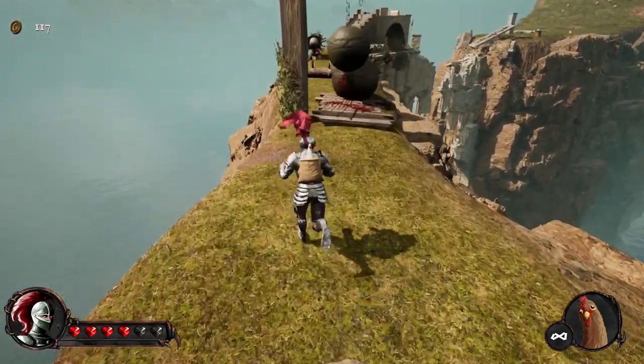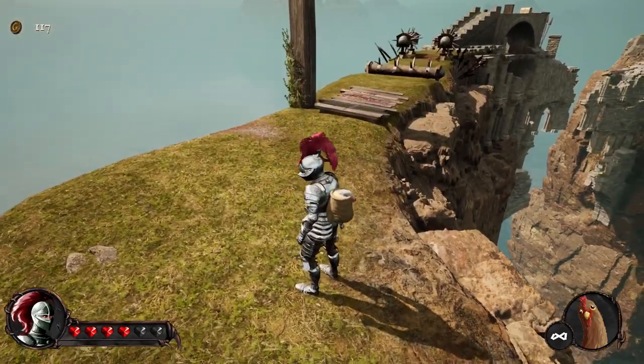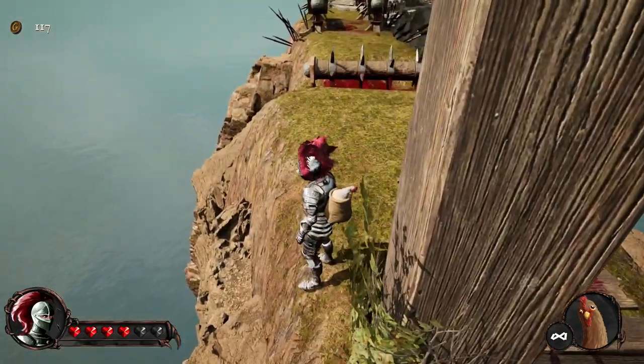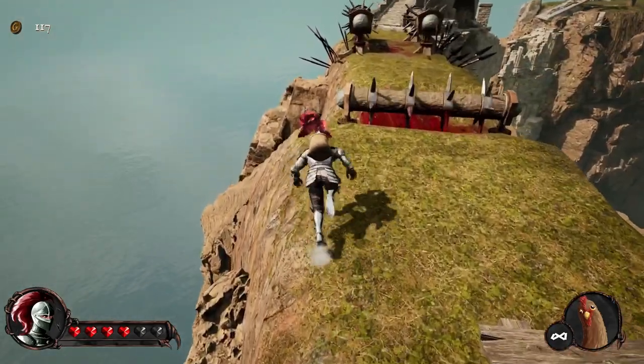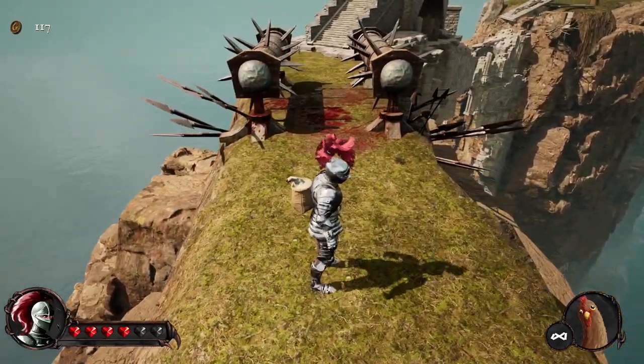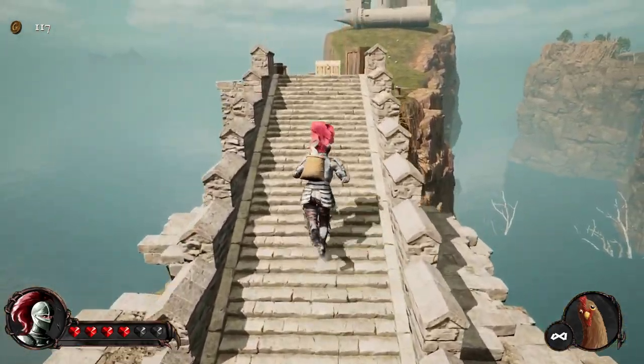This looks like a trap from the very first game. Let's see if there's a safe path - there is, along the left. I'm just gonna do a little hip hop and wait for the timing. Perfect - and then jump over this. That looks like a trap. This looks like a trap.